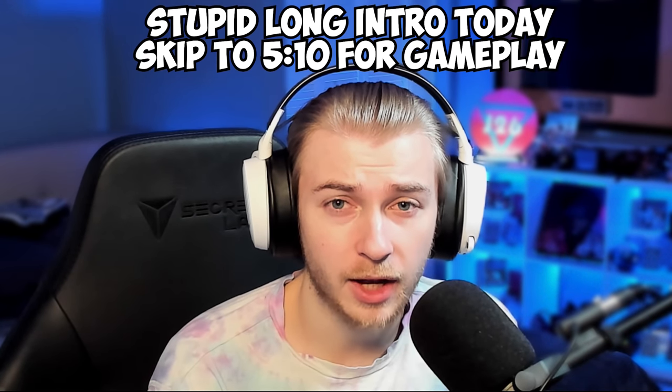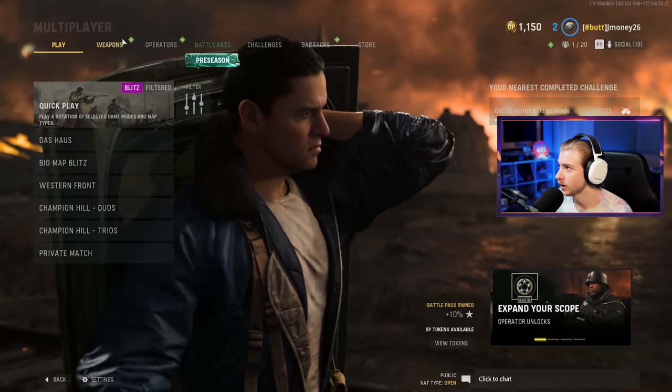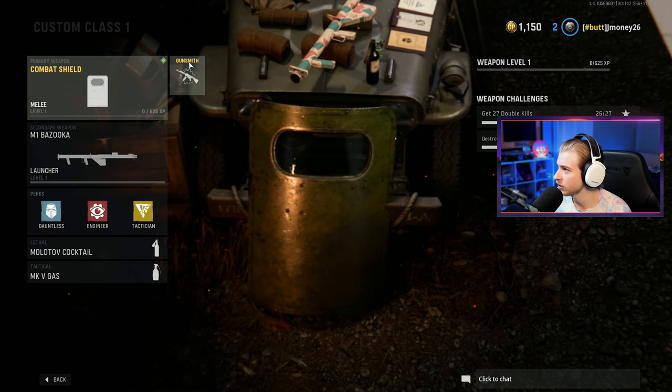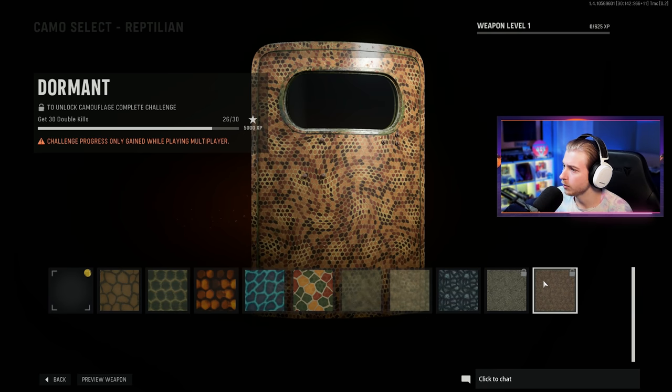I've decided I want to get all the painful weapons out of the way, so today I'll be getting the Riot Shield — or Combat Shield as it's actually called — Gold. I've been using one of the most masochist-looking classes I've ever run: the Bazooka and the Combat Shield. Checking my camos, I'm almost done. I just need four double kills.